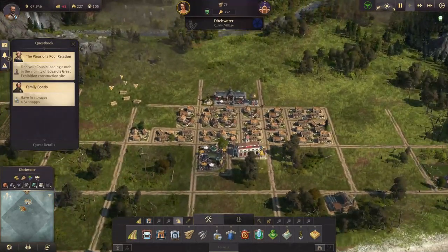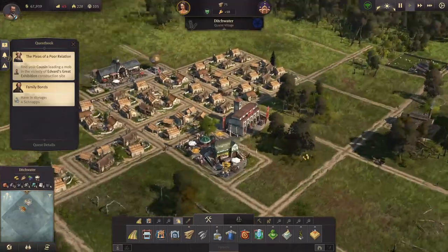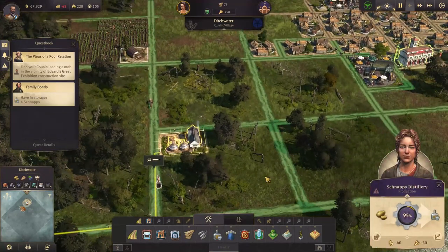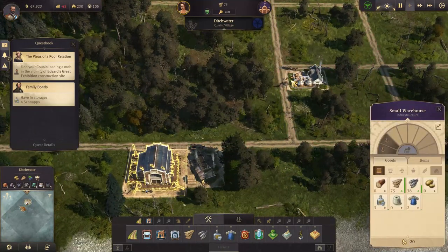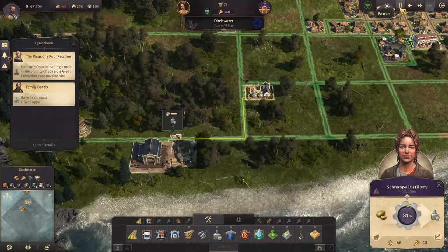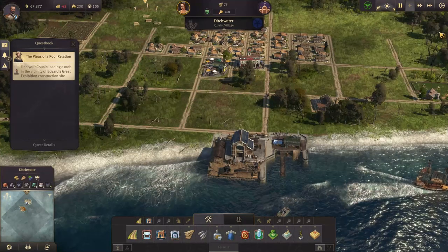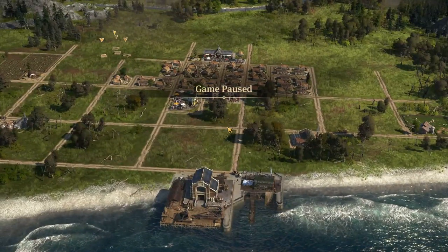I can maybe start squeezing decorations into the dead space. I don't even know aesthetically if this is where I want the pub, but let's see — we're very close to having enough schnapps. It's very circuitous how the supply cart picks it up from there and takes it to the warehouse. We're bringing three schnapps over — then it takes time to unload. We've got another branch of quests to extend the story, so I'm going to end this episode here and I'll see you next time.